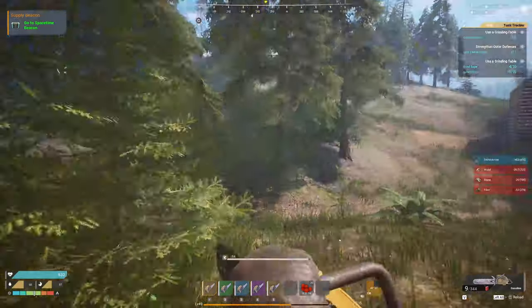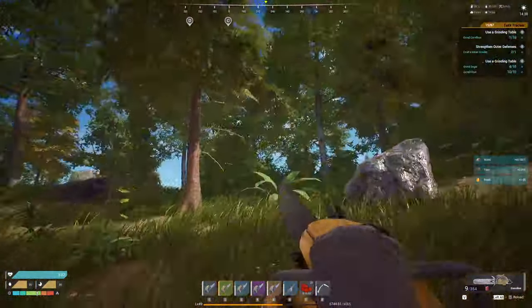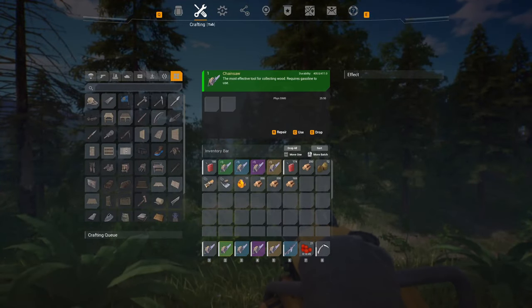The gray tool starts at 290 durability, ends at 287, loses three durability, and averages 49.4 wood per tree. The green tool starts at 409 durability, ends at 405, loses four durability, and averages 51.2 wood per tree.